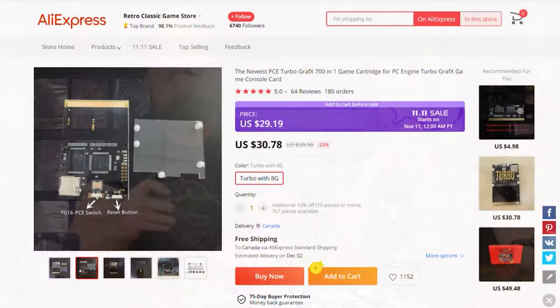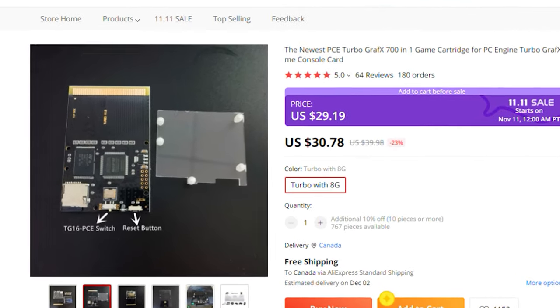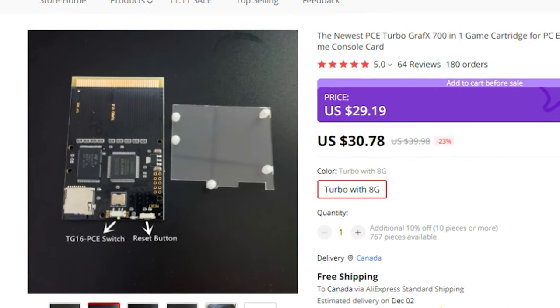Jim was like, what are all these files? I went to load my own ROMs on there and they were already there. The big thing to tell you guys is that this can be used for PC Engine or TurboGrafx-16, but you need to switch it. There's a little switch in the front — we'll take pictures so you guys can see up close. It's just a toggle back and forth, and it's written very small: TG-16 or PCE.